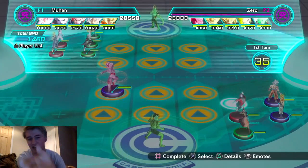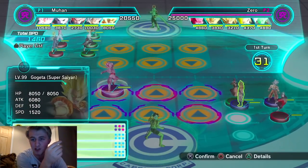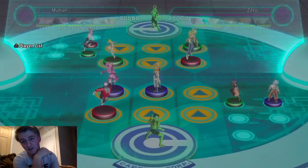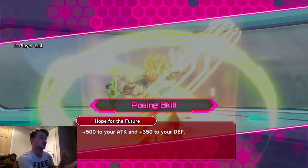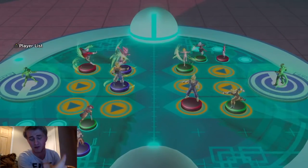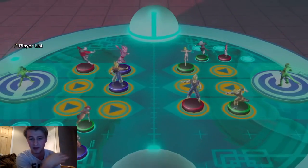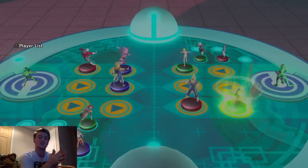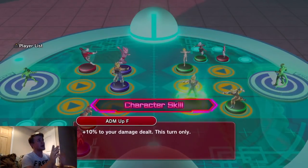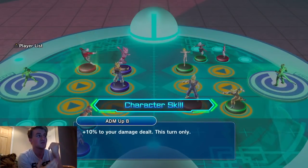I'm playing with a new deck - Rose, Tapion, Jiren, Ultra Instinct Goku, and Gogeta. My opponent is a level 99 running Kibu, Super Vegeto, Future Gohan, Android 18, and Fused Zamasu - a very good team. He's going first no matter what; my goal is to go second with this team. I have Tapion on the team but I don't know if I use him in this fight.